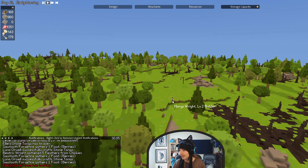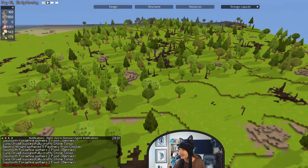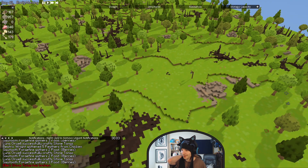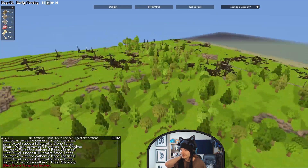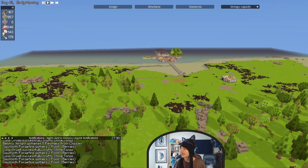Oh, who are you? Morris Wright, level 2 builder. Oh, looks like we do have a new settler. Okay — now I have to try and remember who is on my list.